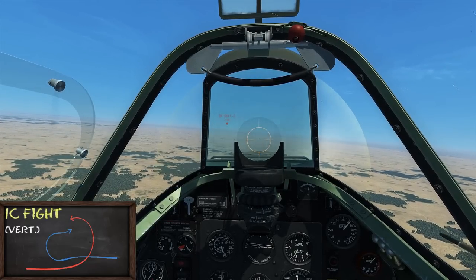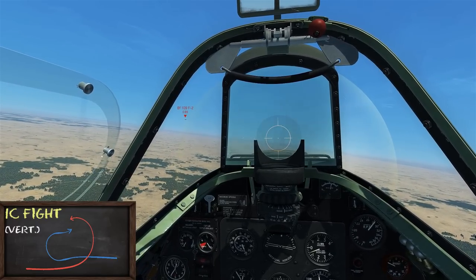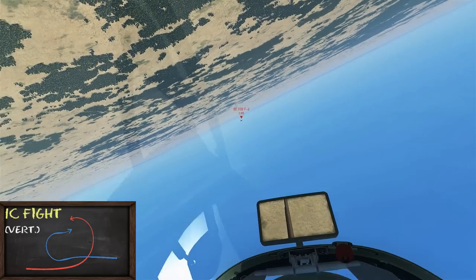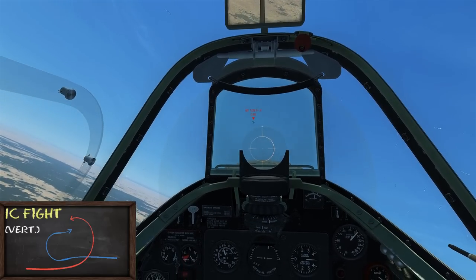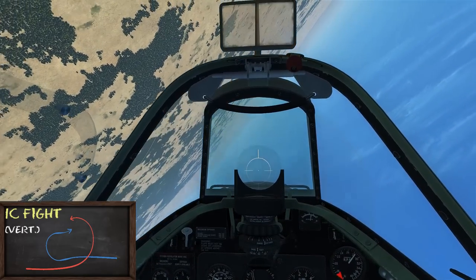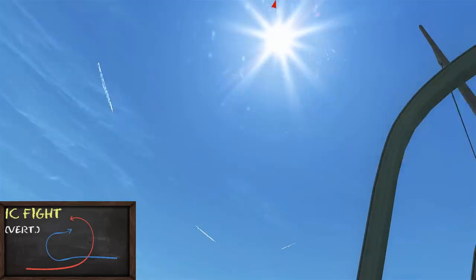Here we're going to look at a one circle vertical fight, and see how it can be useful to have a high energy state before the merge. The bandit and I were at higher speeds before the merge. As we pass, we both go up into the vertical. I can utilise my tighter turn radius to get around first and point my nose at the bandit, but doing so is likely to sacrifice some energy, leaving me at a lower energy state than the bandit. This is my attempt to recover some energy, but the bandit can now come down from his higher altitude and energy state and push me onto the defensive.